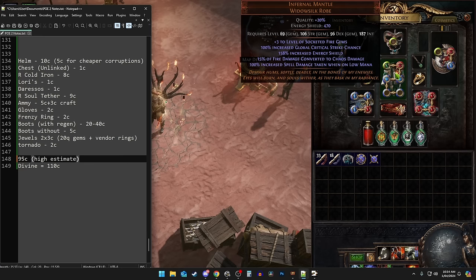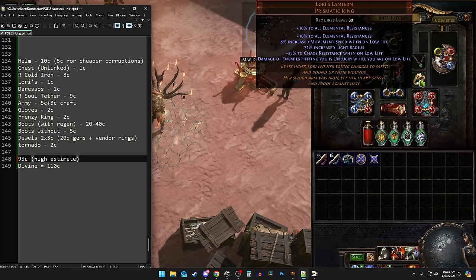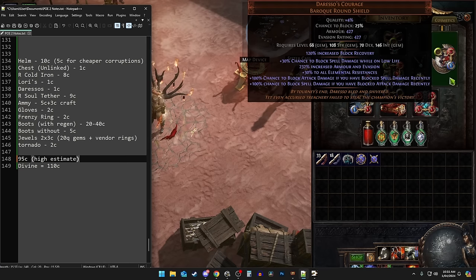There's a new beast craft that allows you to six-link items. Replica Cold Iron Point comes in at under 10 chaos, currently 8c. When you're low life like this, you can take advantage of some extremely good budget items for league starting. One of those is Lori's Lantern — 1 chaos, has 20 all-res and 25 chaos res, and enemies hitting you is unlucky with their damage, meaning roughly a 7-17% reduction in damage taken. Another 1c item is Diresso's Courage, this shield, which has 30 res and a bunch of spell block when you're on low life. If you get hit by an attack and then a spell, you basically reach block cap, which is great for just a 1-chaos item.